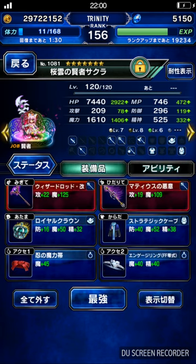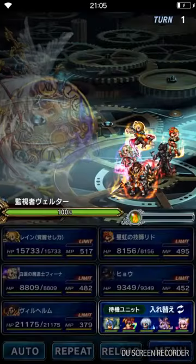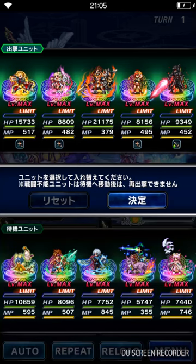Last but not least, our main magic DPS, CG Sakura. I equip her with Diablo's Esper for demon and man killer — 125% — plus extra man killer materials. Alright, that's it for my units. Now let's take them into the fight. Here we are in the first round of the boss — the finale, the 10-man trial finale.